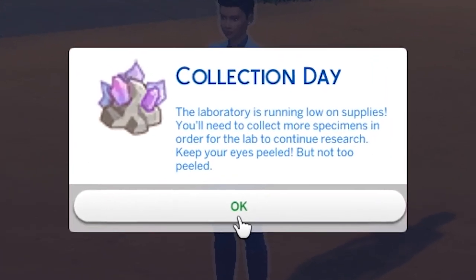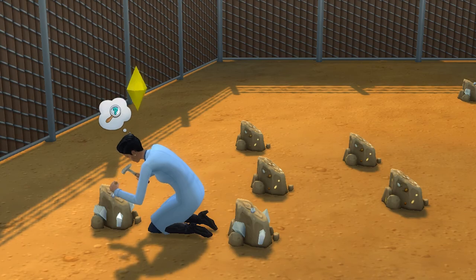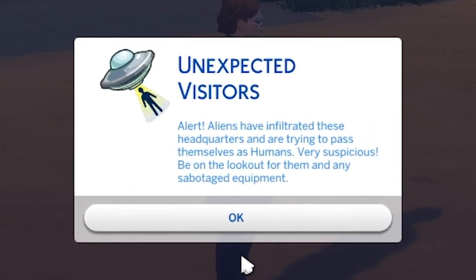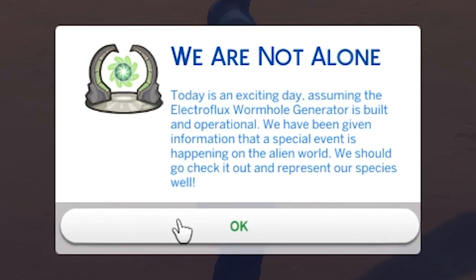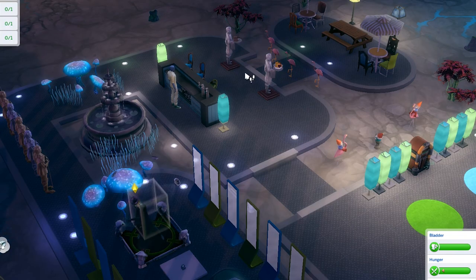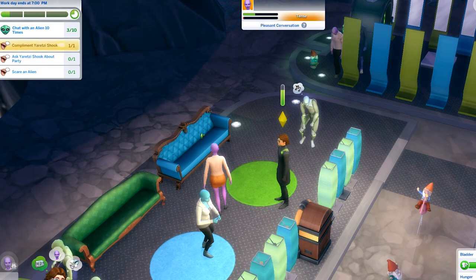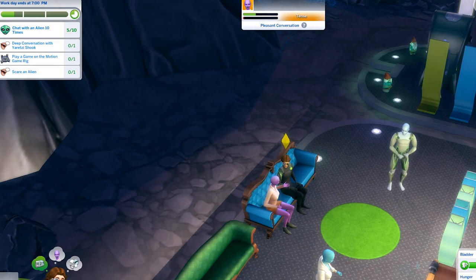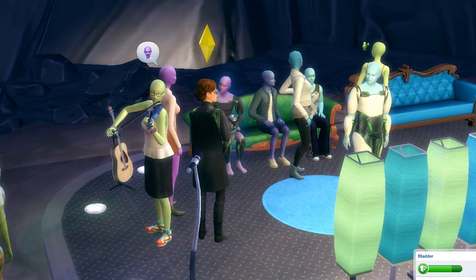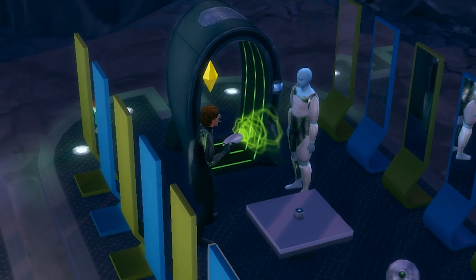Finally, random events will occur when your sim starts their work day here and there, from a resource collection day to your work being infiltrated by aliens — it's all a bit crazy. In my opinion, the best one happens when you reach the top of the career and place an upgraded electroflux wormhole generator on the workplace lot. The upgrade allows you to travel to Sixam, the alien homeworld, and it's there that they'll throw an alien party for you. Yep, that's your work day — a whole lot of fun living up the good life with the aliens on Sixam.